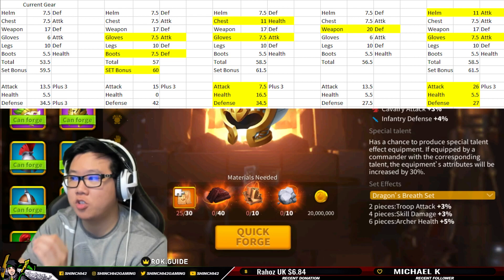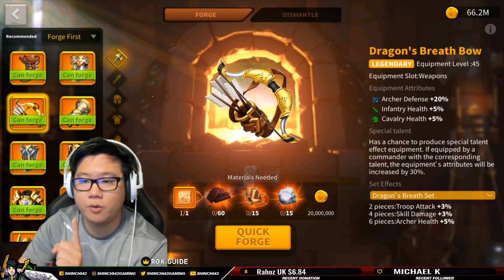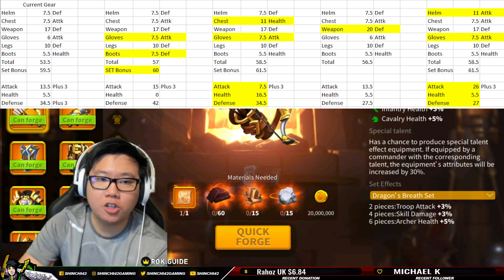There's not a whole lot of difference between the gloves — it's just going to add 1.5%. But we also get the set bonus of plus 3. This is why we're doing two things. We're doing the medium expensive dragon's breadth helm, and also the chest, which is medium expensive, but the most expensive is the dragon's breadth bow. One of the reasons we're not crafting the bow right away is because you're not getting a whole lot of benefit compared to crafting two gears, because if you craft two gear you get a set bonus.